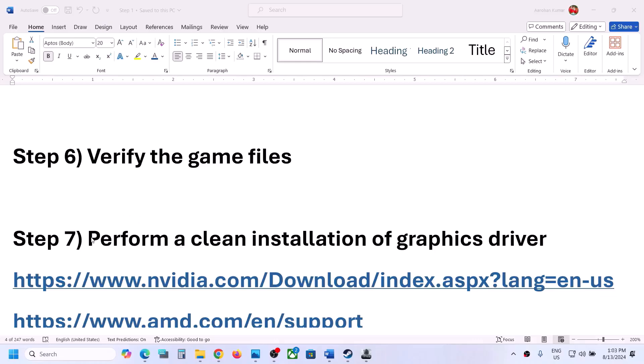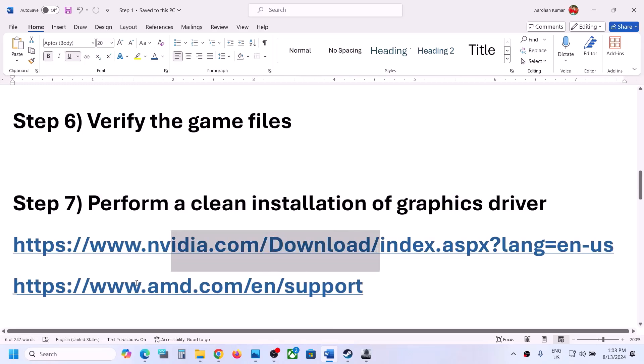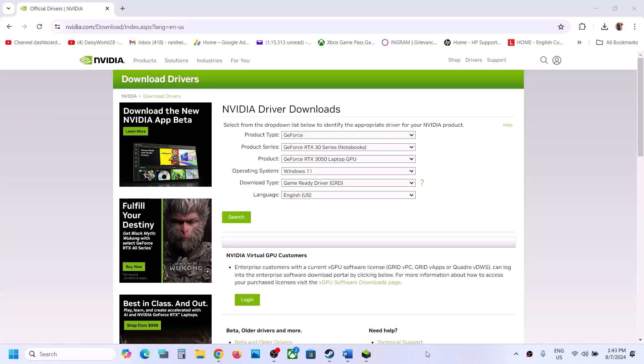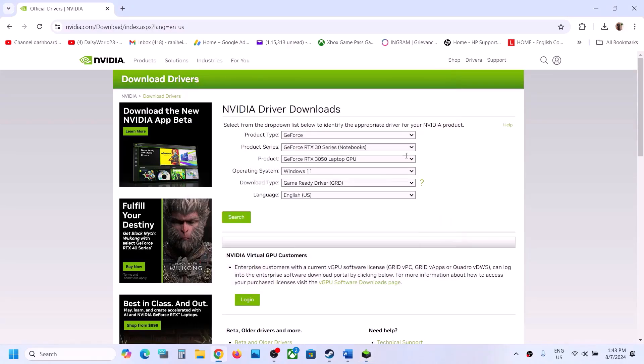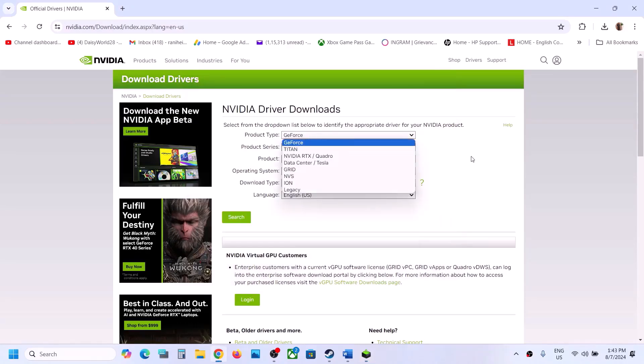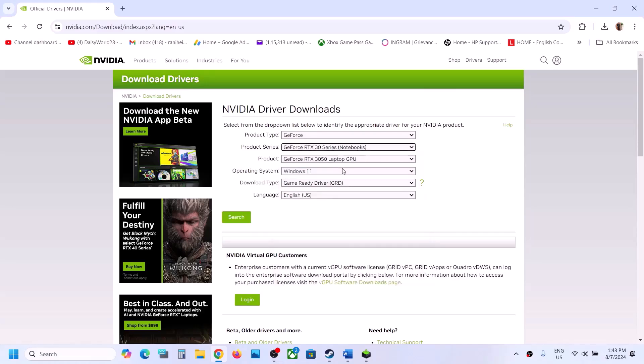The next step is to perform a clean installation of your graphics driver. If you have an Nvidia card, go to the Nvidia website; if you have an AMD card, go to the AMD website. Select your product type, series, and graphic card from the list. Select your Windows version (Windows 10 or 11), choose the Game Ready Driver, click search, then click download.